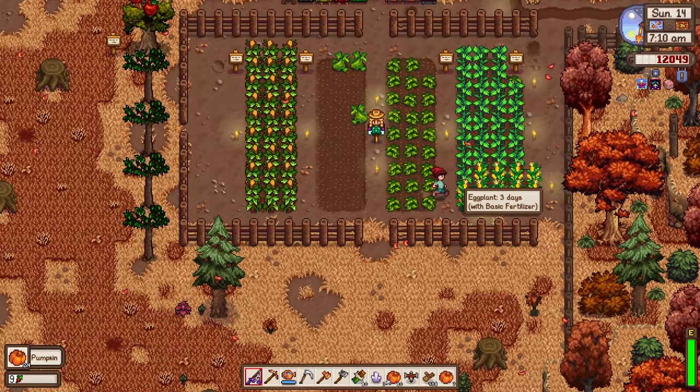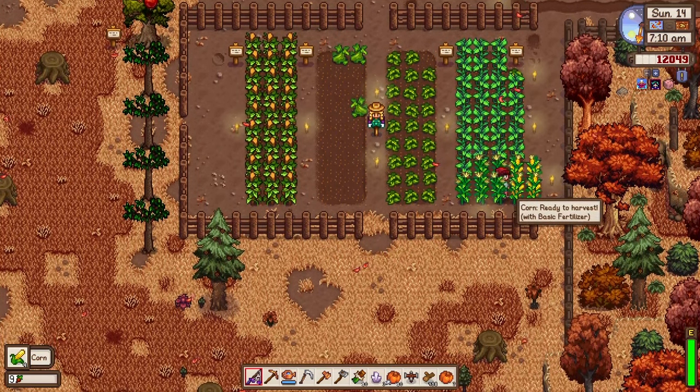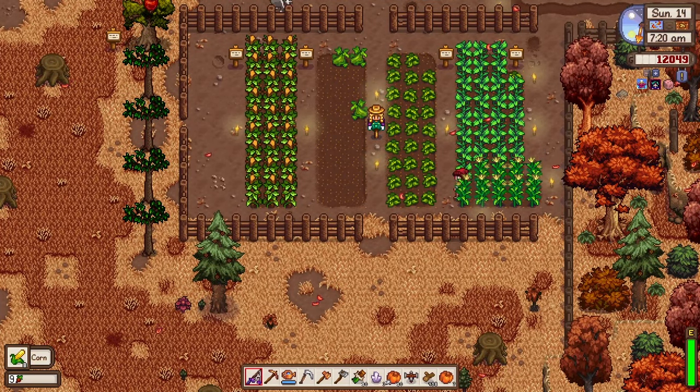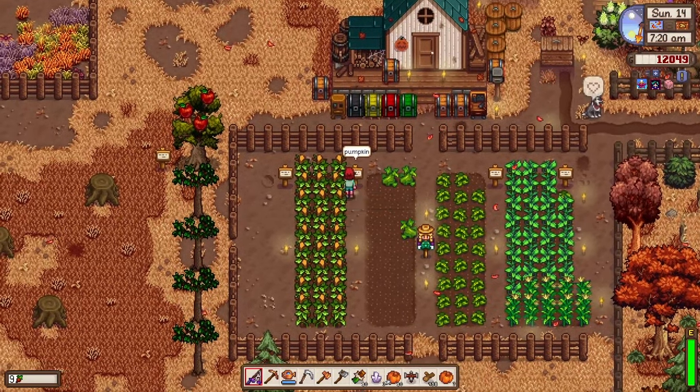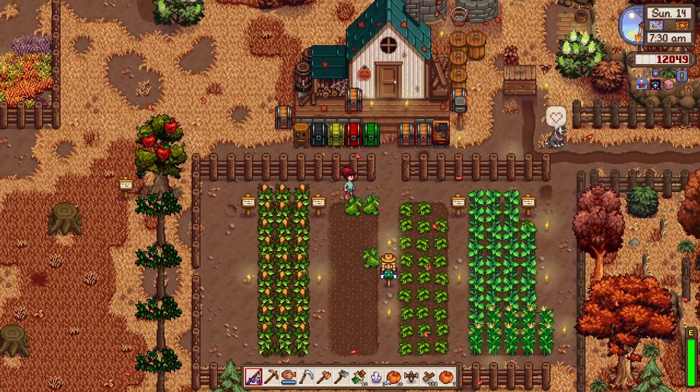As you can see, the crops look different — they look more organic. The downside is that when you water them, it's not that clear if the soil has been watered or not, but it's fine for me. Now that we have a pumpkin harvested, we'll have to think about what seed to plant next.